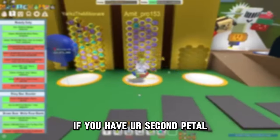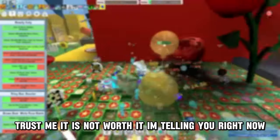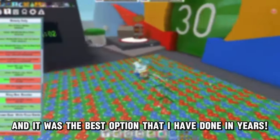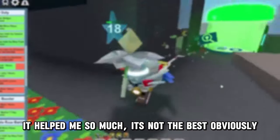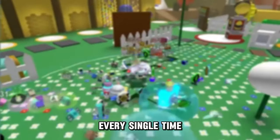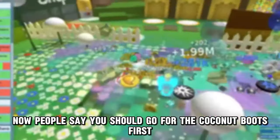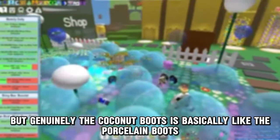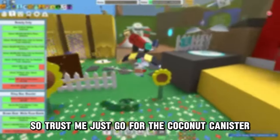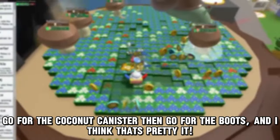Then go for the Petal Belt once you have your second petal. And for the love of god, do not go for the Windy Bee - it is not worth it if you don't have your second petal. I personally went for the Petal Belt and it was the best decision I've made. Finally, you should go for the Coconut Canister. People say to go for the Coconut Boots first, but the Coconut Boots are basically the Porcelain Boots if you don't have the Coconut Canister because you don't even have coconuts to drop. Just go for the Coconut Canister first, then go for the boots.